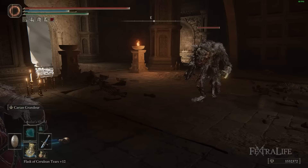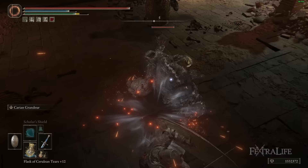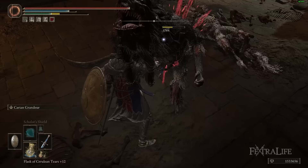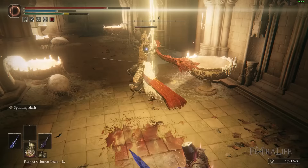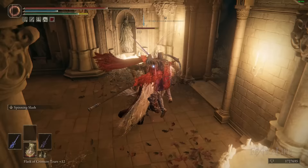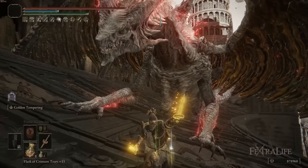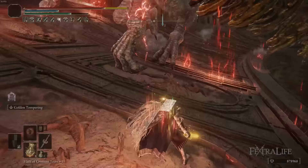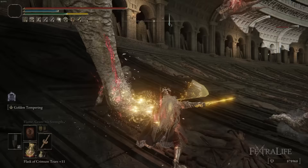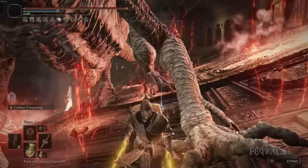Most people will use straight swords with either a shield or dual-wielded, because straight swords lend themselves very well to a block counter style of build. They aren't going to one-shot too many things with a jump attack build unless you're dual-wielding. Dual-wielding gives you the option to do jump attacks, some status effect buildup, and use things like the Winged Sword Insignia to build up attack power with repeated strikes, getting their attack power higher and putting them into a higher class of weapon effectively. With that said, let's jump into the unique straight swords first.